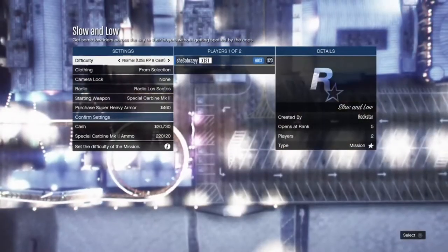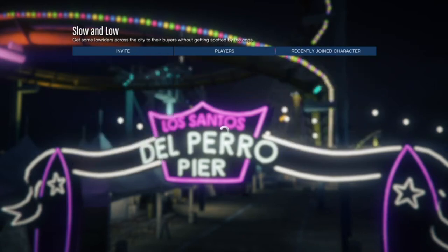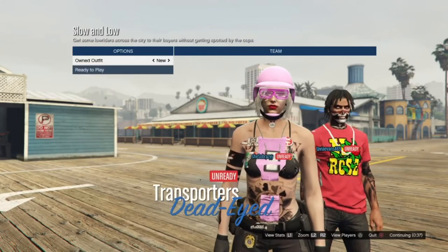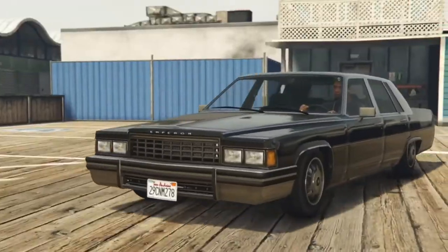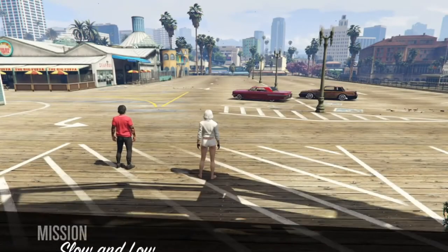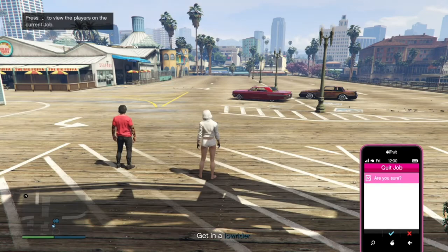Before starting this mission go ahead and set clothing to player saved and invite a friend. Once you're on this screen go once to the right. When the mission has started pull up your GTA phone and quit this mission.